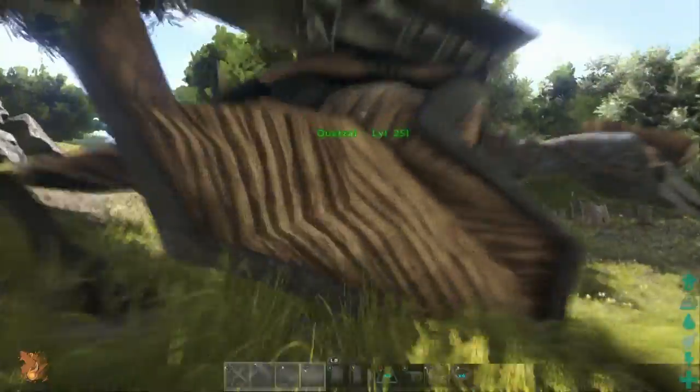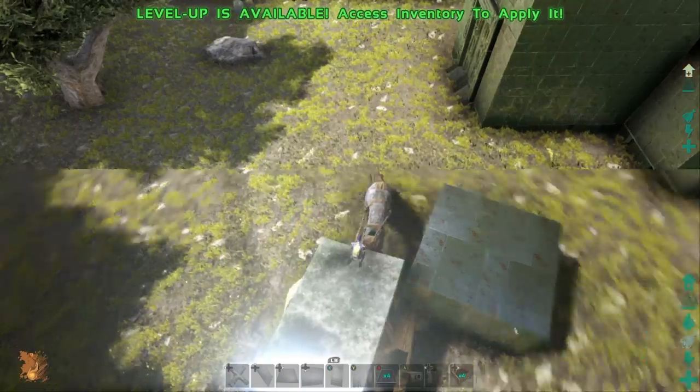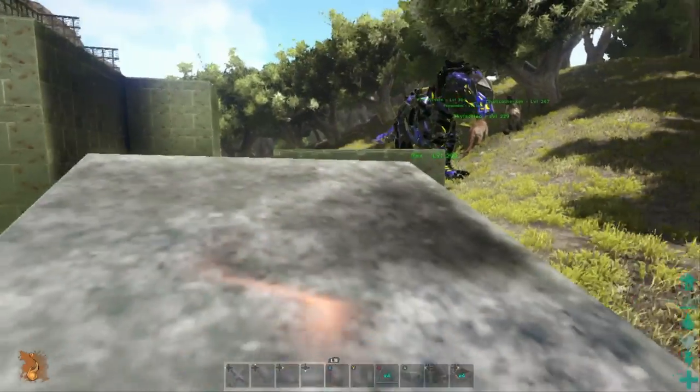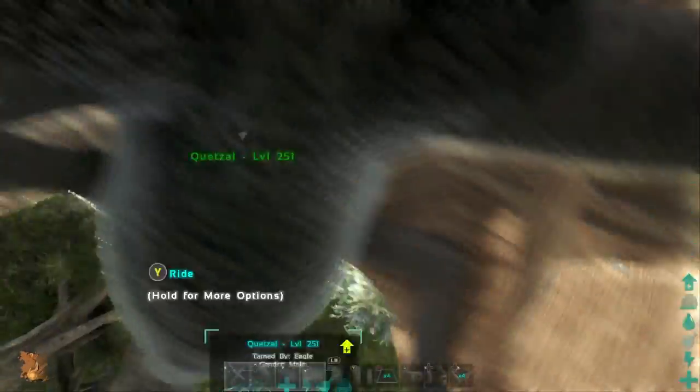Jump on the quetzal and put him over nearby. You don't want to put him too close because I'm going to be using giant hatch frames for these towers. Let's hope I can make this jump in one shot — I missed it, I'll back up just a little bit.